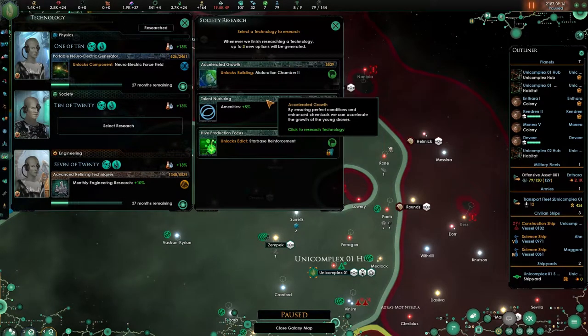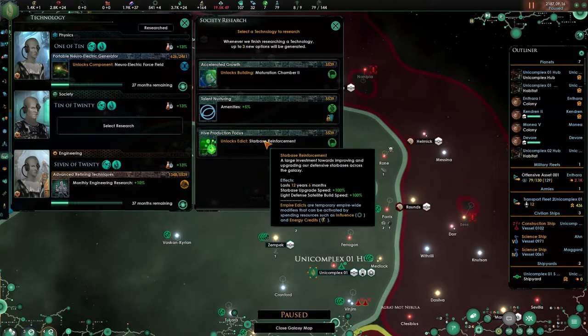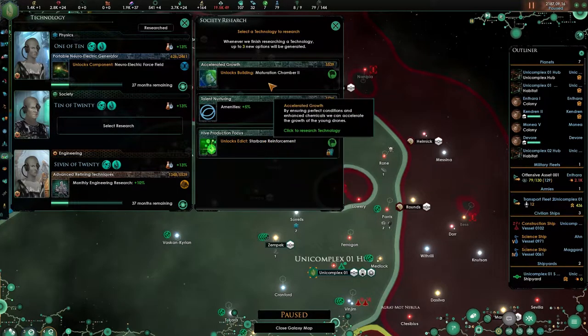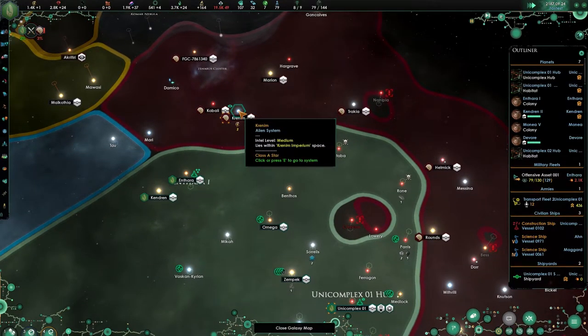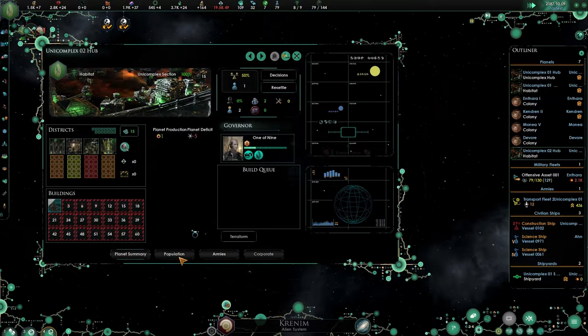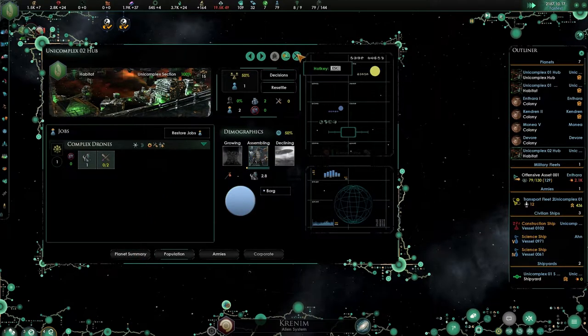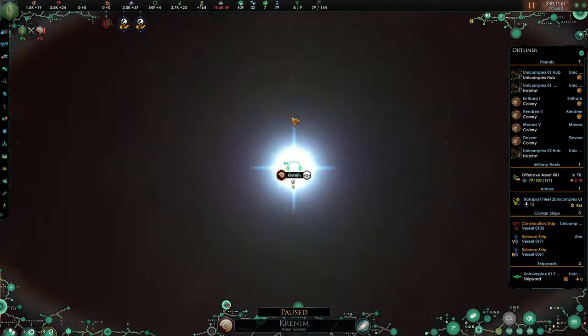Merchant Chambers — that would definitely increase amenities, plus 5% would be very nice. Starbase Reinforcements — it's an edict. Starbase Upgrading Speed plus 100. I'm not sure if I find that very useful at the moment, but Merchant Chambers, I do. Let's send in our fleet — they will arrive in 100 days and the new Unicomplex is being produced. That's the first fight.